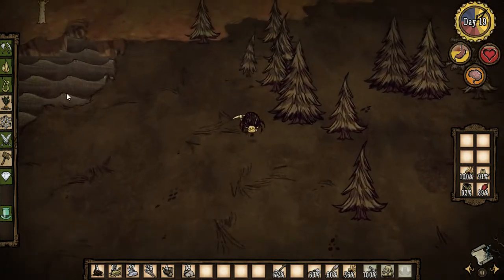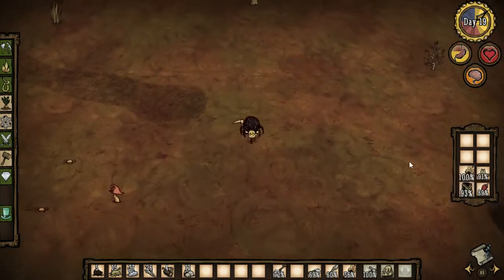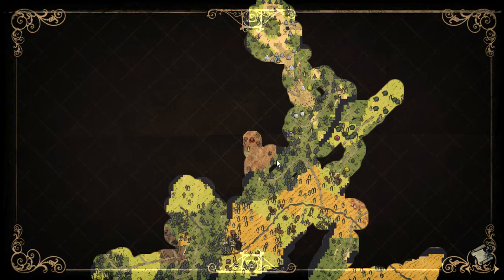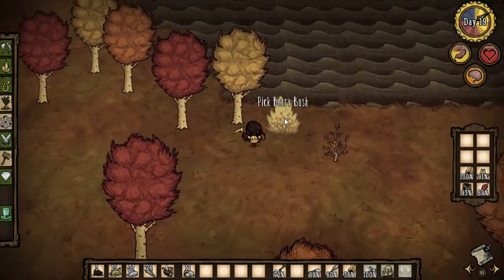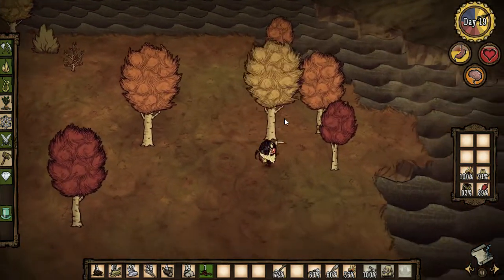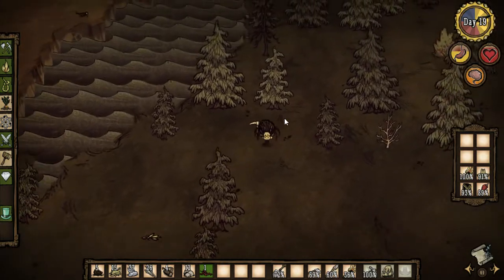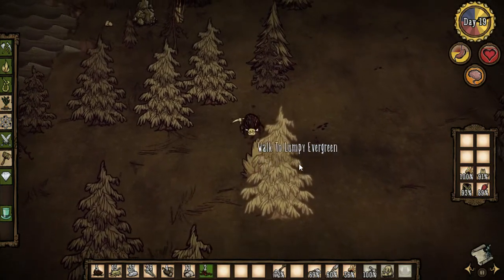Sometime soon I'd like to go to the underground area — the caves. I'd like to have a marble suit first before I do it. On the subject of right now, I'd like to go to the caves, and in order to do that comfortably it's best to have a good source of light. So I'm gonna try to make a miner's hat. All I'm missing is a piece of gold. It's not too hard to make — just need one firefly, a miner's hat, a piece of gold, and you're good to go.